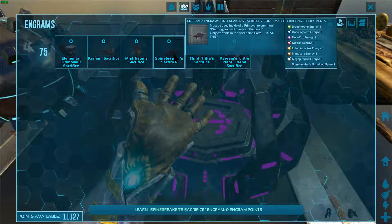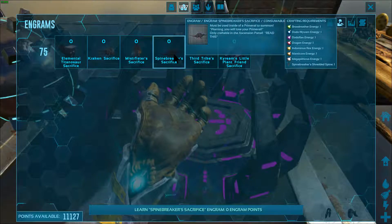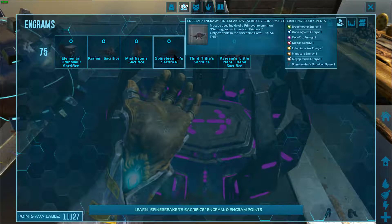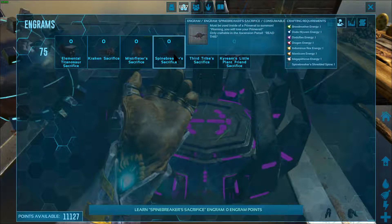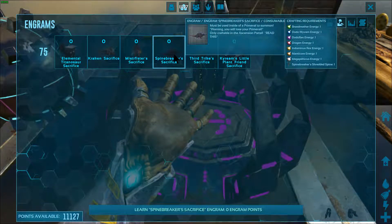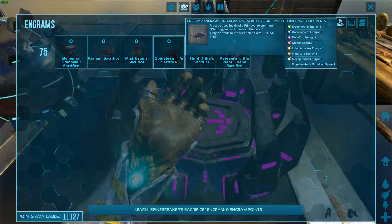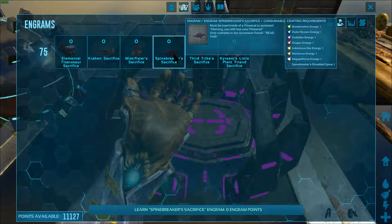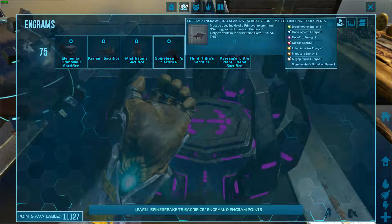I've got a Megapithecus, and we need an extra one obviously for the summon. I'm thinking we might just bypass all the other lesser bosses and go straight for Spinebreaker — that's the most powerful of all of them. If you want to see the best of the best in Pugnatia, it's the Spinebreaker. But first things first, let's go get us a Dotarex, a Dragon, a Manticore.